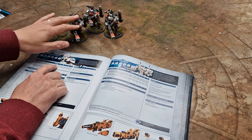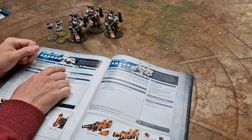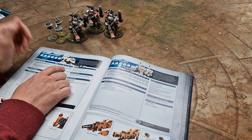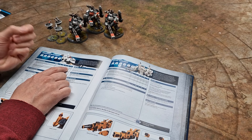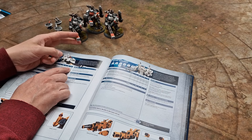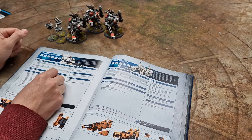My choice is definitely the heavy rail rifle. Range 60 means you'll have the board covered. Two shots each gives six shots from the squad. Strength 12 is excellent — you're wounding the majority of vehicles on threes, even the toughest vehicles on fours. Against heaviest infantry, you're wounding on twos. AP -4 is superbly good. And then D6 plus 1 damage — like a lascannon — so between 2 and 7 wounds each. Maximum 14 wounds per weapon, and you've got three in the squad. That's why I really invest in this solid base of firepower.